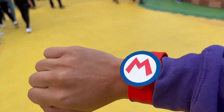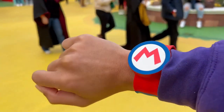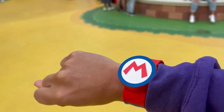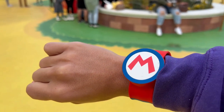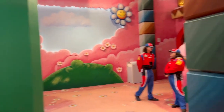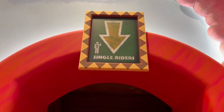Next tip: buy a power band. You can get one at the vending machines — I'll show you — or at the 1-Up Factory. You're going to want a power band to have a hundred times more fun in this land. You'll have fun without one, but getting a power band and checking all your stats in the app makes it that much better. There's the single rider line for Mario Kart. You can get to it coming through the warp pipe and making an immediate right turn by the Yoshi. Single riders will save you a lot of time, especially if you want to ride multiple times.